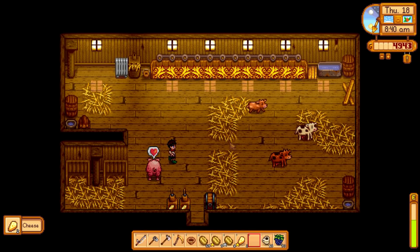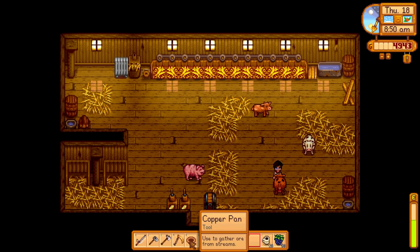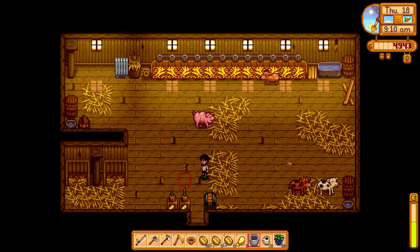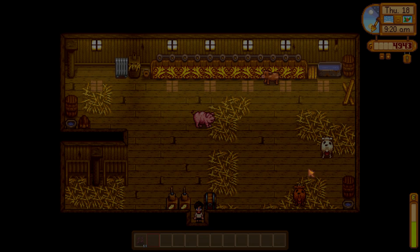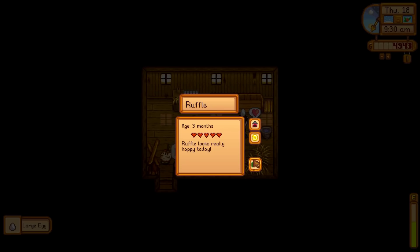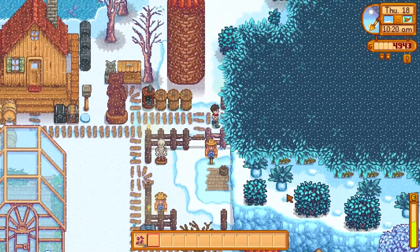Let's sort the animals out before going to town. I forgot our cows had a baby! We've got Choccy, Vanilla, and the new baby - let's call him Fudge. Choccy and Vanilla made Fudge - makes sense! Get the milk and make some cheese. I could start keeping all the cheese to age once we get the cask after upgrading the house. Could also upgrade the coop to get more chickens and maybe some ducks - duck mayonnaise would be cool.